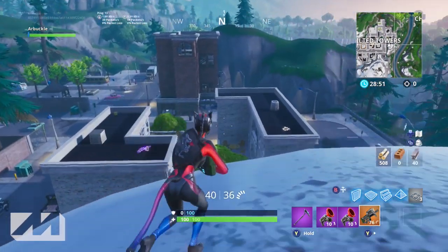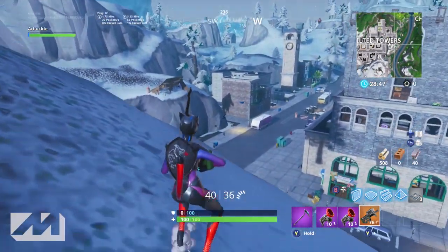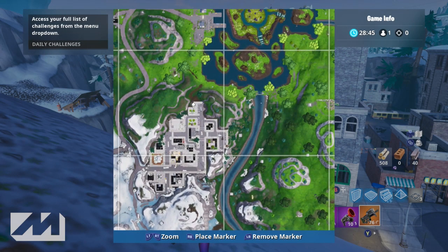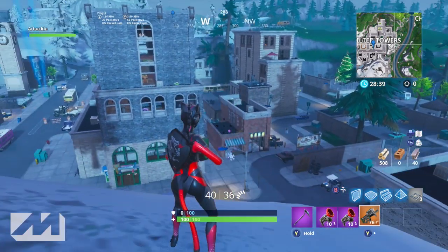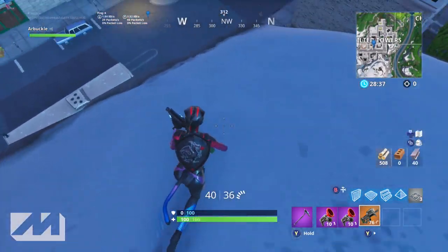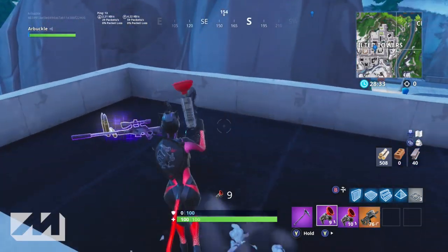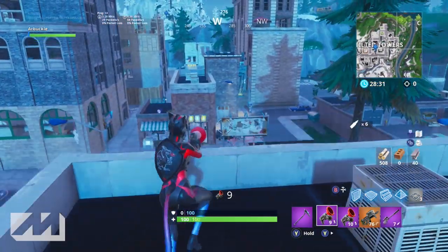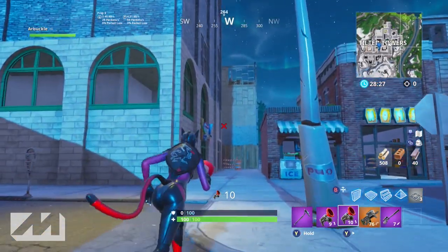The first thing you want to do when you come to Tilted is land somewhere on the outside — on the outskirts. A lot of people love going to the main building which everyone calls Trump, the apartment buildings next door, or the construction building right next to Trump. So many people love going to the middle because these buildings are huge, there's a lot of loot inside, and everybody wants to get to those chests and take control.